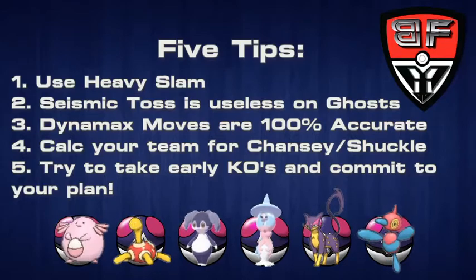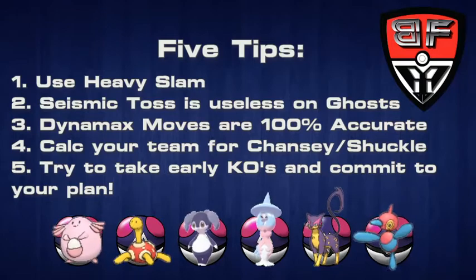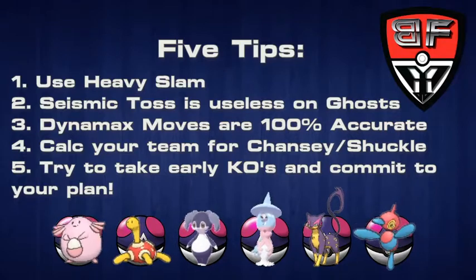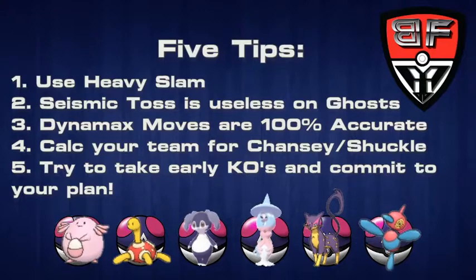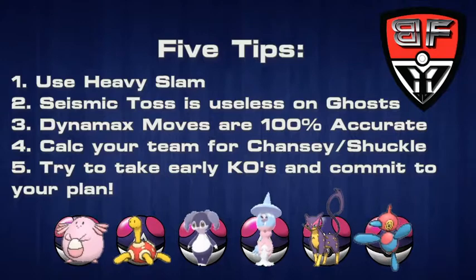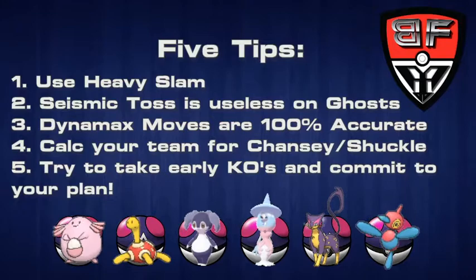The fourth tip is to always have a damage calc ready for the Chansey-Shuckle combination. You may not see it all the time, but you will see it on the ladder, so it's really good to know whether your moveset is going to one-hit, two-hit, three-hit, or otherwise KO the Chansey-Shuckle combination. The last tip is to take early KOs and commit to your plan. If you're able to disrupt the beginning stages of the game, you'll really rush the endgame for your opponent. Things like Ally Switch and other gimmicks on this team are meant to throw you off and send you to Tilt Town quickly, so once you commit to your plan, stick with it and take them out.